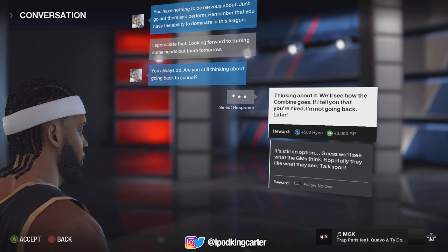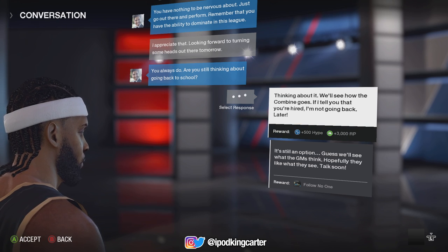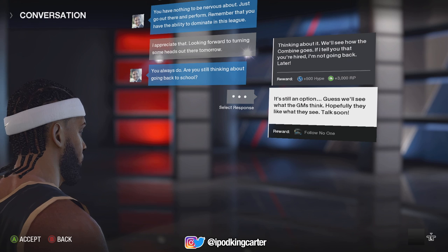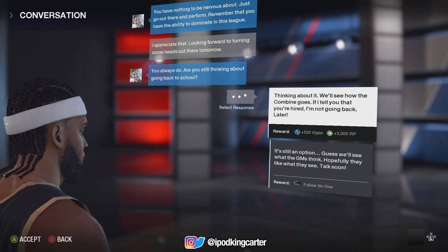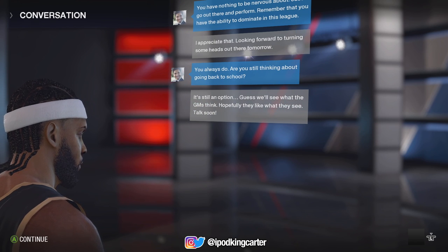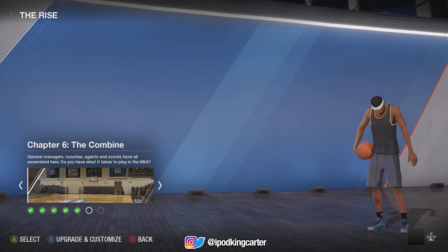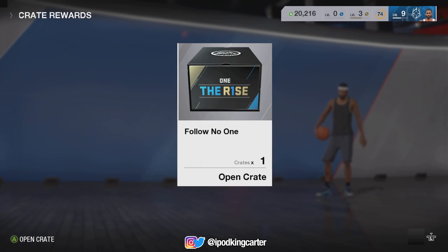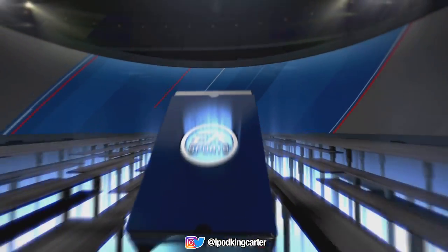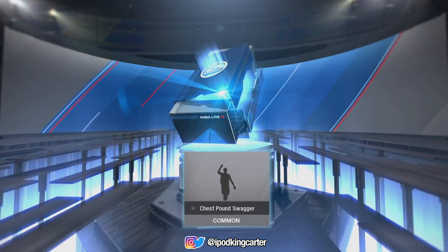I'm thinking about it, maybe I'll just sleep on it — you never know. Right now I'm trying to figure out what option I want to go with. I told you guys I'm going to be picking boxes, so we're going to go ahead and open up a box and see what I get, see if I can get some gems. Last time I got a leg tattoo, the time before that I got the Js I'm wearing now. Let's open up this Follow No One box — and we got the chest pound swagger animation.